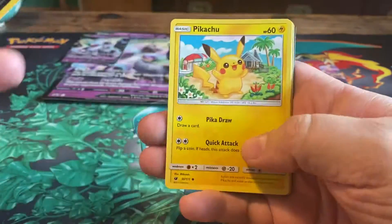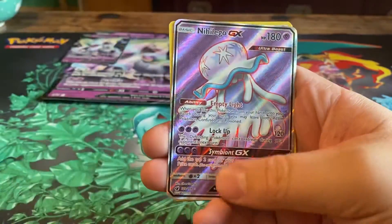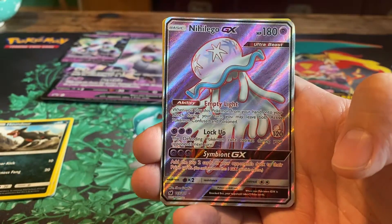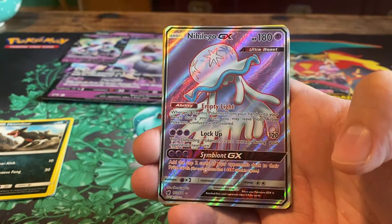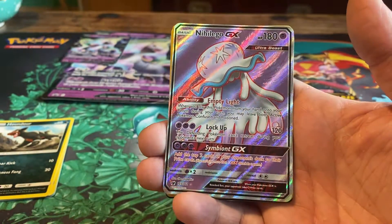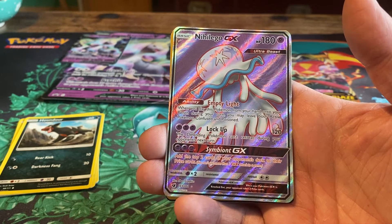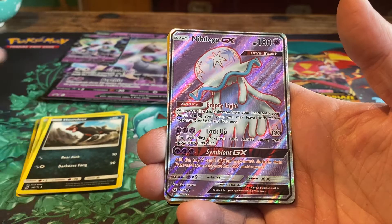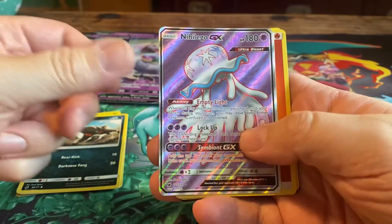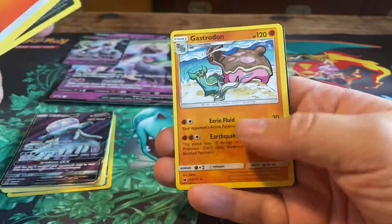We start off with a Houndour, then a Pikachu, a Skiddo, Starly, a Nihilego, a reverse Regice, and — oh nice — a Nihilego GX! An Ultra Beast with 180 HP. Its ability, Empty Light, lets you leave both active Pokémon confused and poisoned when you play it from your hand onto your bench. Lock Up does 120 damage and the defending Pokémon can't retreat. The Symbiont GX attack puts the top two cards of your opponent's deck onto their prize cards — potentially making them draw eight prizes to win! We also get a Fire Energy, Devoured Field, Swirlix, and Gastrodon.